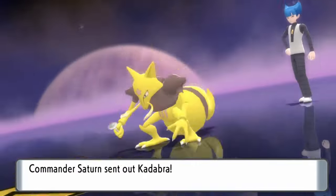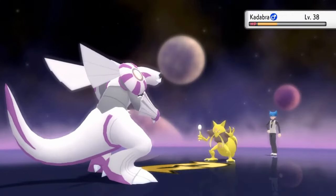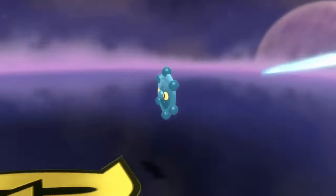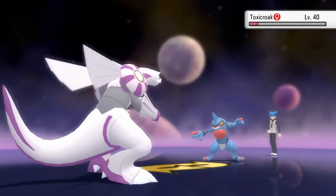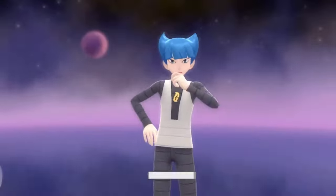Saturn is yet another victim of the Taken Down Easily club. It's crazy to think that we have not done any grinding at all in this game and I've skipped quite a few trainers. In fact, I skipped the entire gym trainer lineup in Fantina's gym, and still we are so overleveled right now.